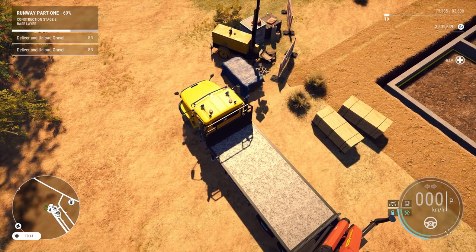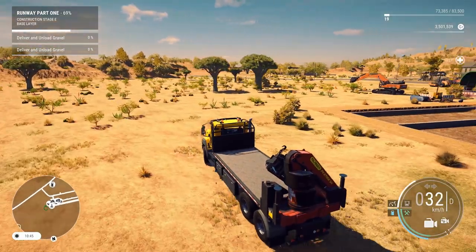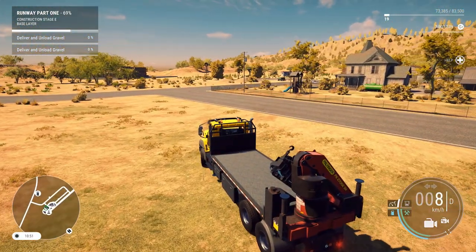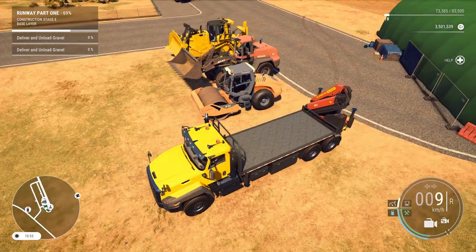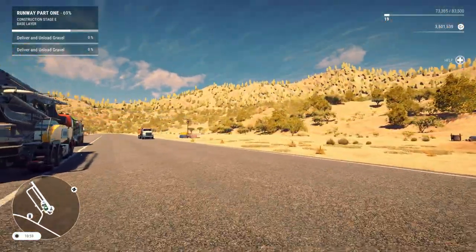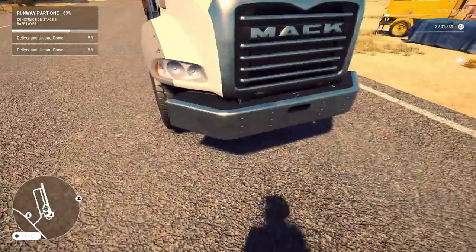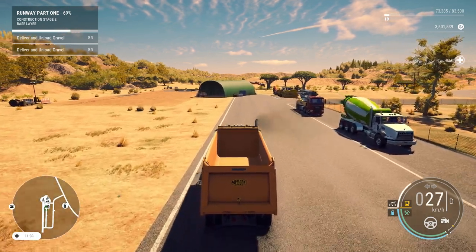All right, let's go park the truck back away where it needs to go. Then we'll grab the dump truck and buy ourselves some gravel. I'm guessing I'm putting it where those yellow squares are — where the foundation was that we poured last episode. All right, to the dump truck. They want 'deliver and unload gravel.' Piece of plastic — okay, I don't know what I was expecting in the middle of the road. Maybe a dollar bill floating around.